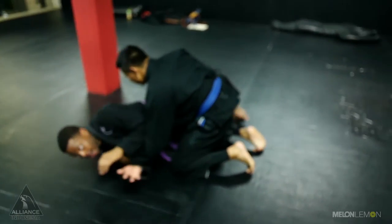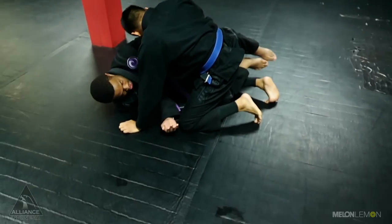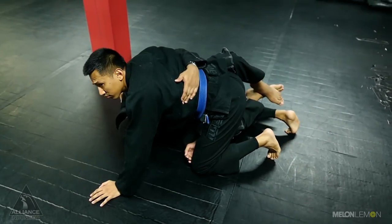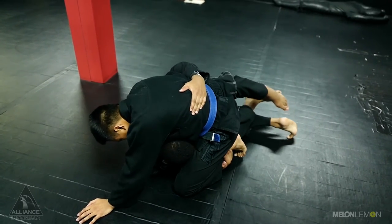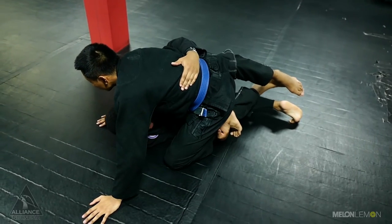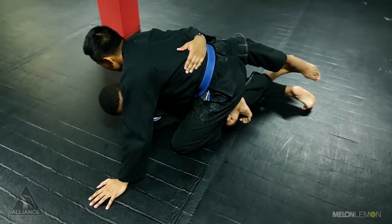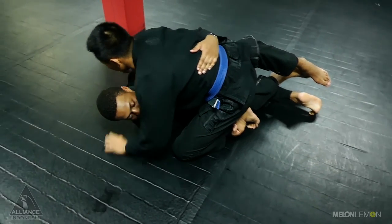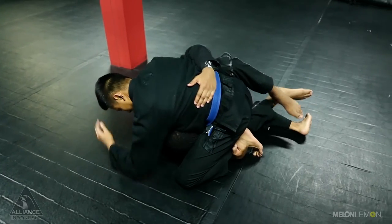Again, immediately tap guard on my shoulder and I'm trapped with him. Underhook. Grab the ankle. Hide your head — this is also going to protect you from him going for a dart. Because he may try to cross-face you. Go side down.